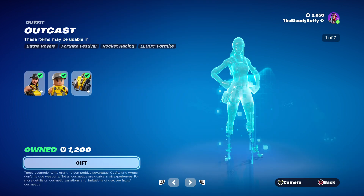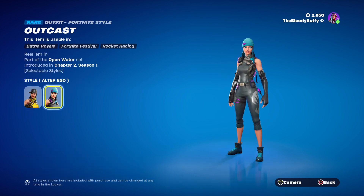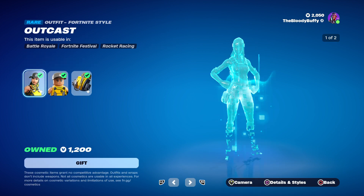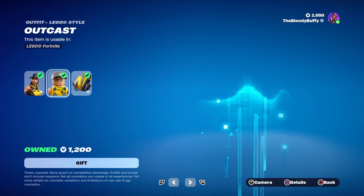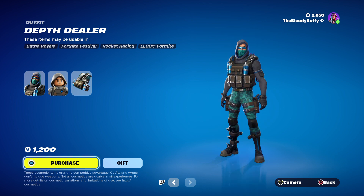We have Outcast coming back after 26 days. She has an edit style — the Alter Ego. Not a bad skin. That's what it looks like as Lego, 26 days. Then the Depth Dealer, 26 days.